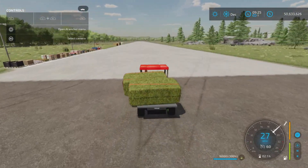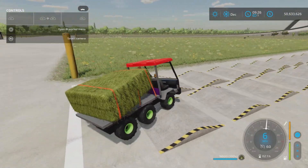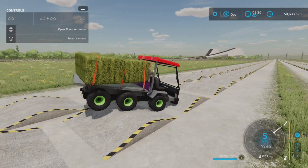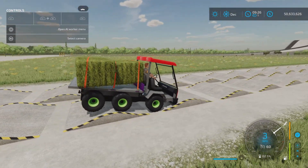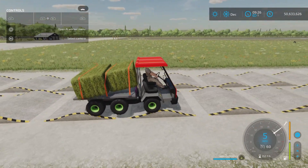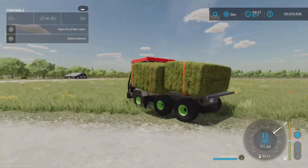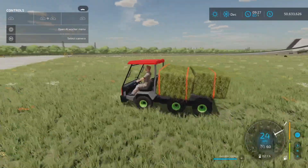Now for the torture test — hitting some moguls. There's no suspension to speak of and it nose-plows into the terrain. It's not really a rough terrain vehicle; it's more of a putter-around-the-farmyard kind of thing.